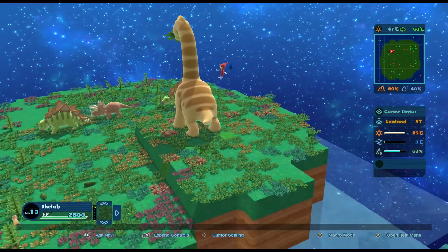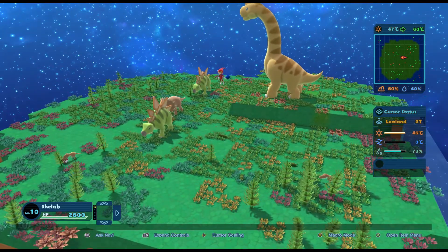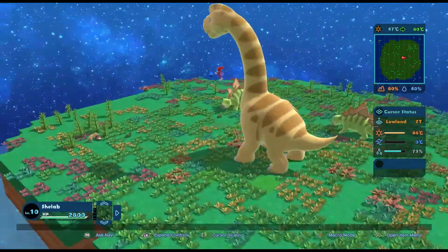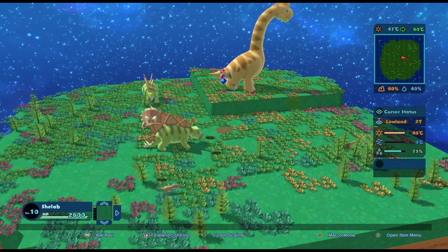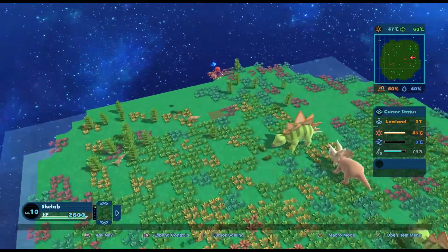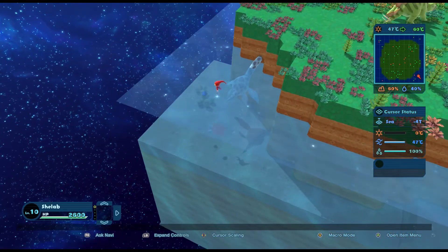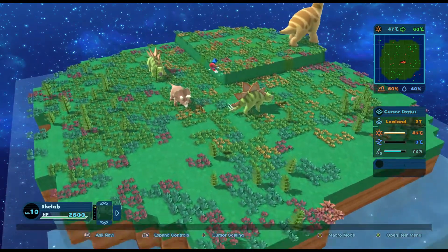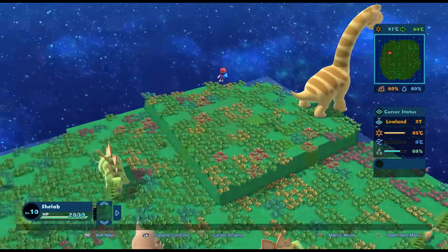We've got a Brachiosaurus by the looks of it - I can ride you! It looks like the cube temperature is due to go up to like 60 degrees which is going to be way too warm. It's 46 here already and the sea needs to be about 50. It's 47 in the sea, 46 on land - that's fine. So if we aim for about 40 degrees we're going to need to make this place a bit cooler.